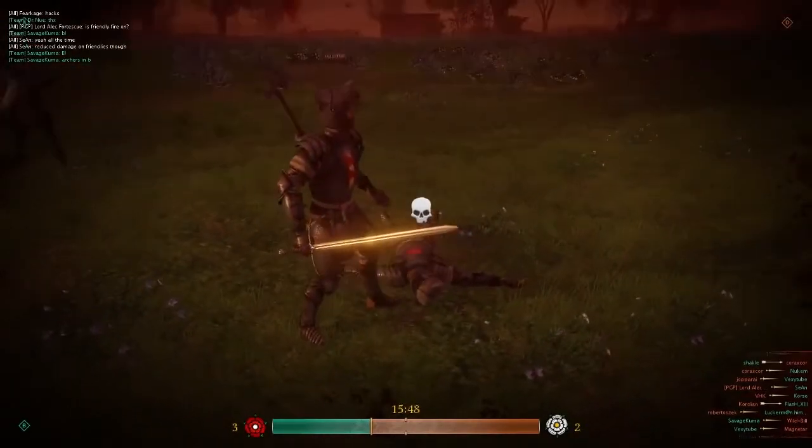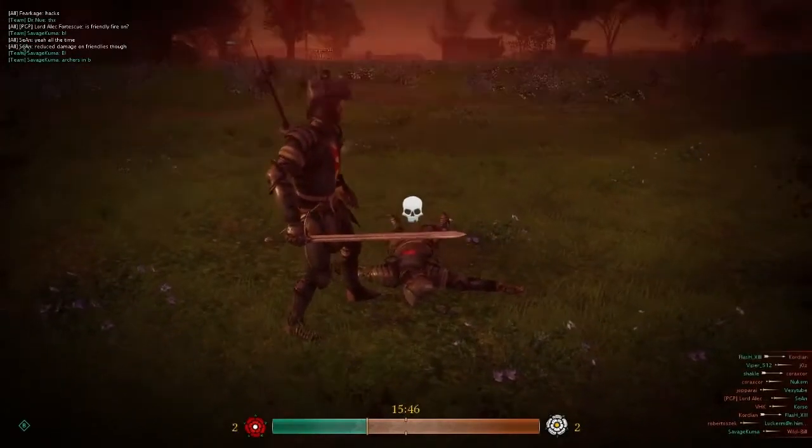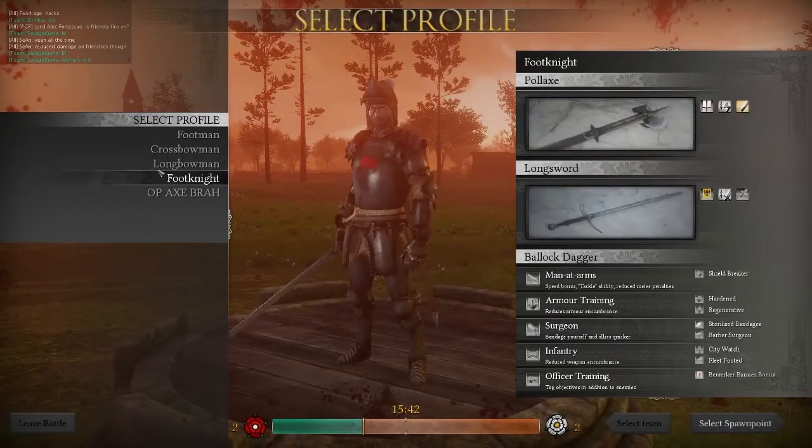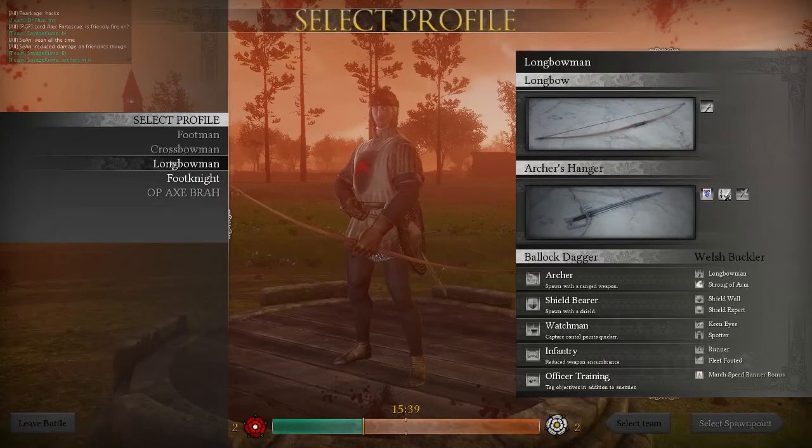Now I'm going to show you some gameplay from the longbowman - I'm going to get a good variance in here. So we're going to go ahead and be a longbowman. On the right hand side, you can actually see I've got a longbow, Arcturus Hanger, and all of these perks.